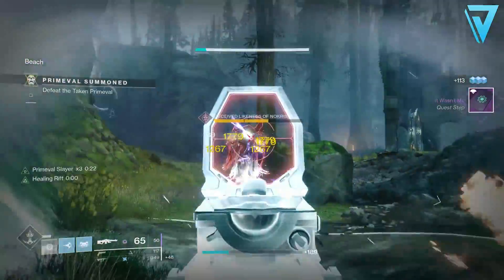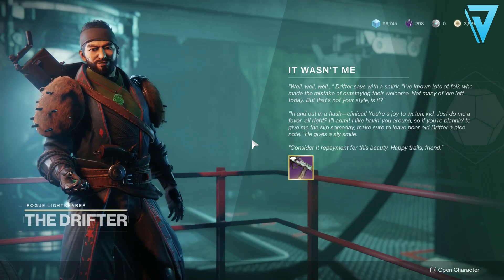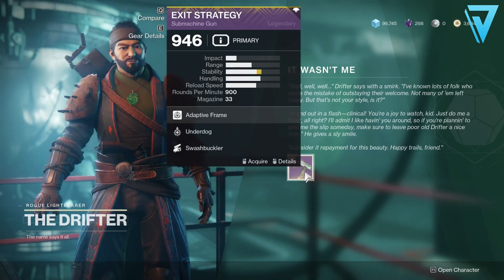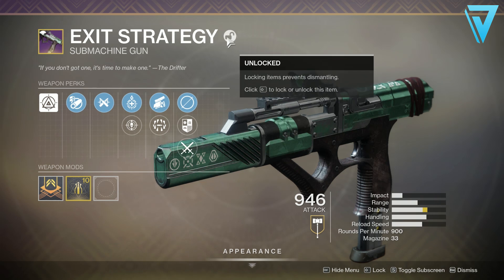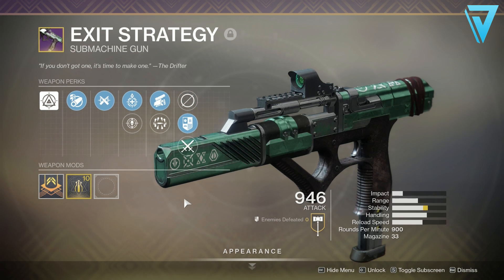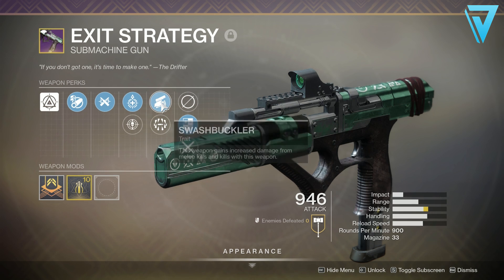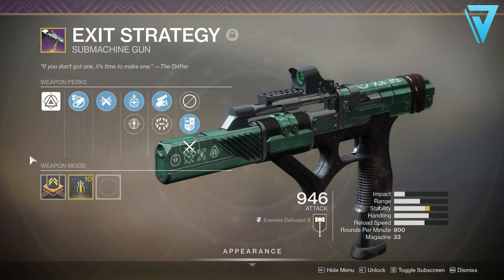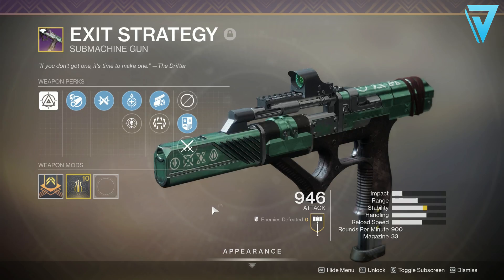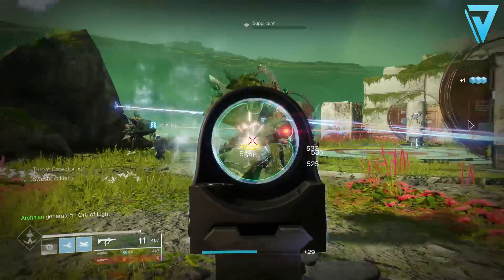Once you've completed the quest, you want to jump back into the Annex and visit the Drifter — they'll have the Exit Strategy waiting for you. So let's take a look at this weapon: it is a kinetic SMG and it comes with Swashbuckler and Surrounded. It also has Fret Detector and Underdog, and it has a stability masterwork. I've added a Major Spec mod to this and it's an absolute monster — a true contender to Recluse, except it sits in your kinetic slot.